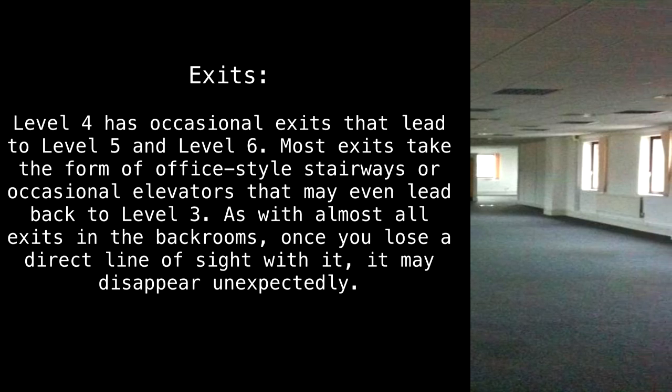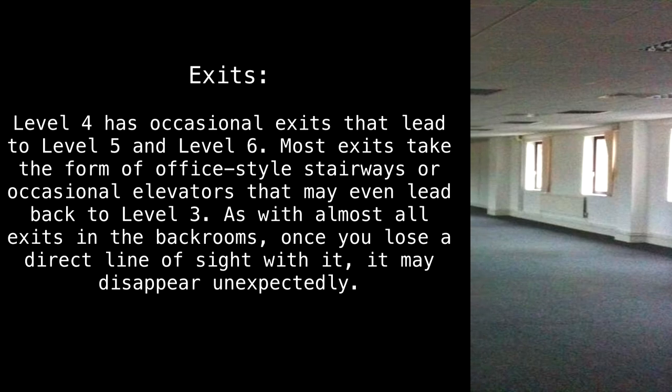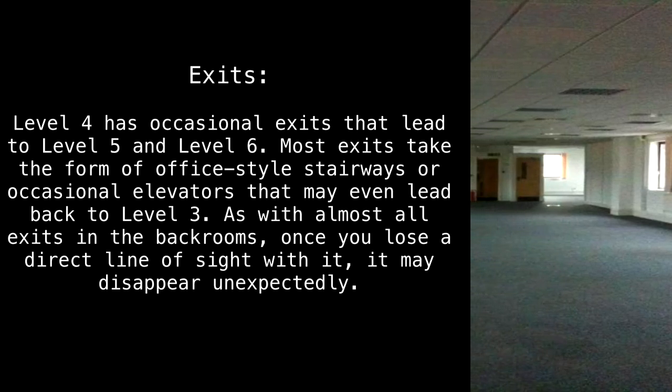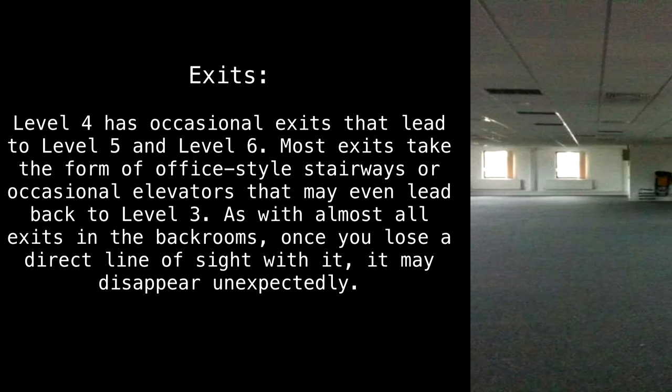Exits. Level 4 has occasional exits that lead to Level 5 and Level 6. Most exits take the form of office-style stairways, or occasional elevators that may even lead back to Level 3. As with almost all exits in the back rooms, once you lose a direct line of sight with it, it may disappear unexpectedly.